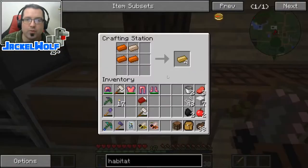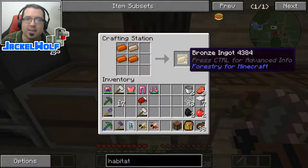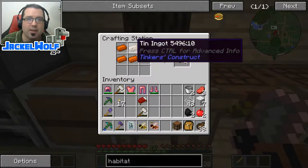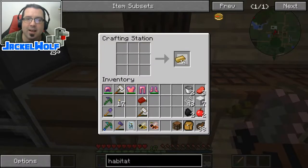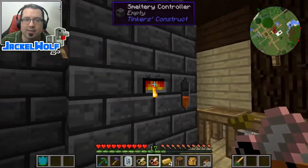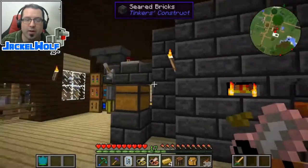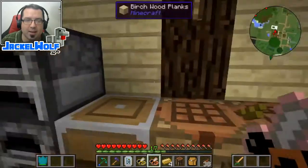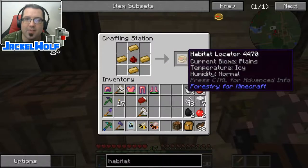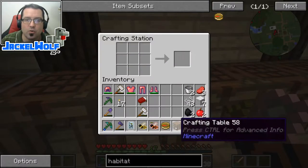Now to build a habitat locator, we're going to first need four bronze ingots. To craft a bronze ingot, you simply need three copper ingots and one tin ingot. You can also do this in a smeltery — the ratio is exactly the same, three to one of copper and tin. Now we're going to take those four ingots and place them in a crafting table with one piece of redstone, and that is going to get us our habitat locator.